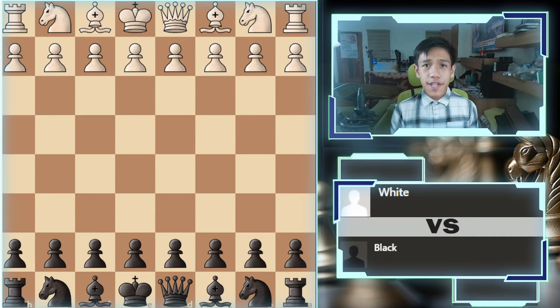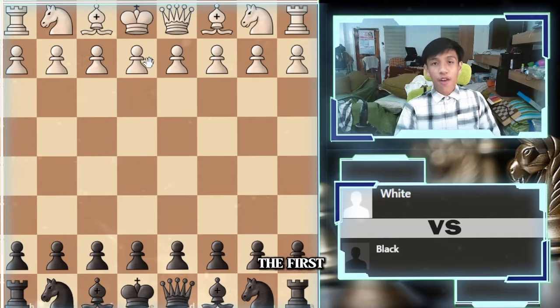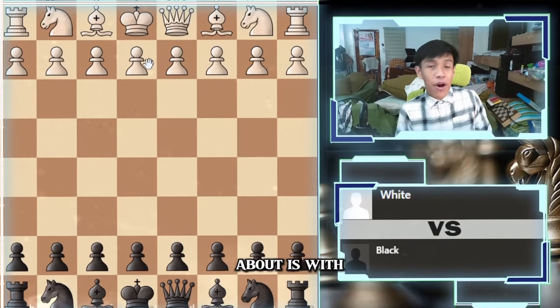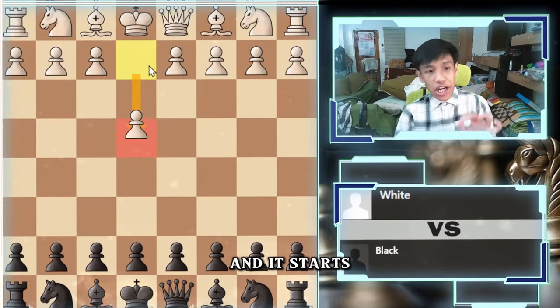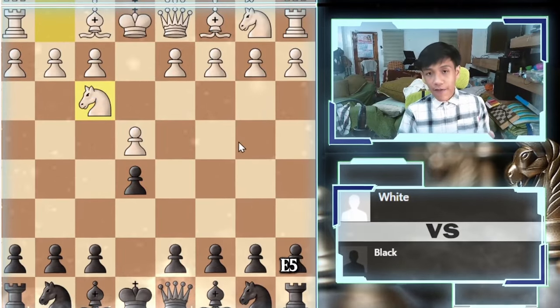These are the top 7 most aggressive chess openings that can demolish each other's pieces. The first gambit I'm going to talk about is with black. It starts with e4, we respond e5, knight to f3, trying to attack our pawn on e5.